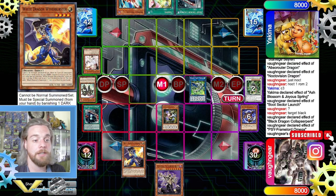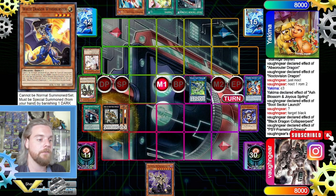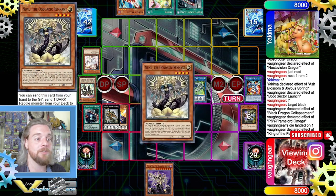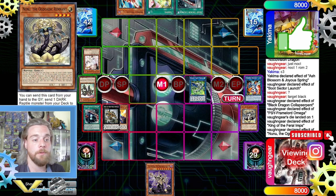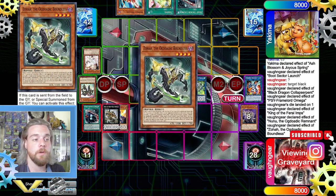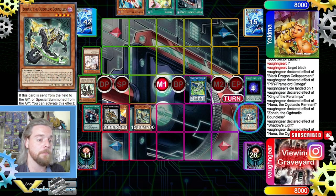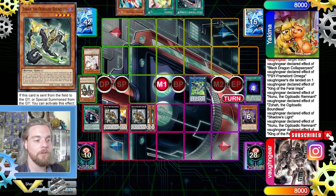We're going to banish to yourself Synchron, special summon, then overlay for our favorite guy — King of the Pharaoh Rings. Activate King of the Pharaoh M, so we're going to search for New New — not Naya — because since we have Shadow Light and get an additional normal summon, we could actually just make another King of the Pharaoh M. We're going to be using Zora to add to hand, then Shadow Light to normal summon again with New New. I love Shadow Light — two additional normal summons, so good, even though you lose your battle phase.